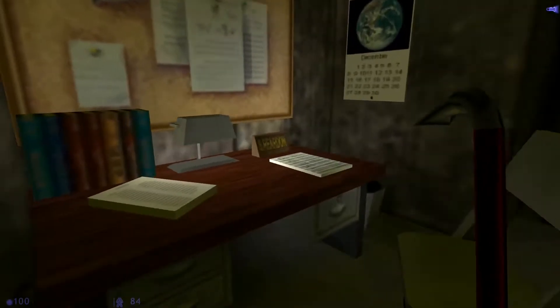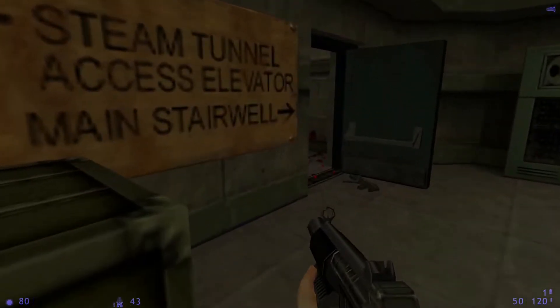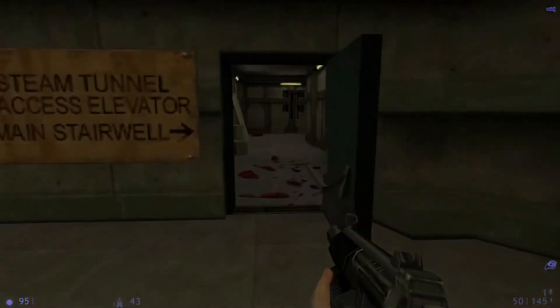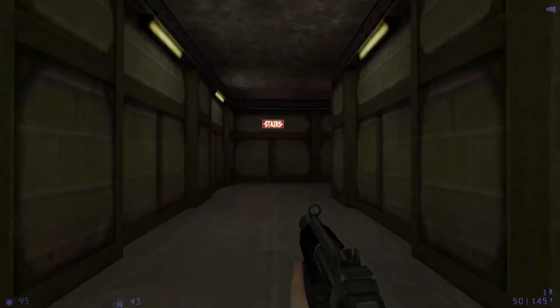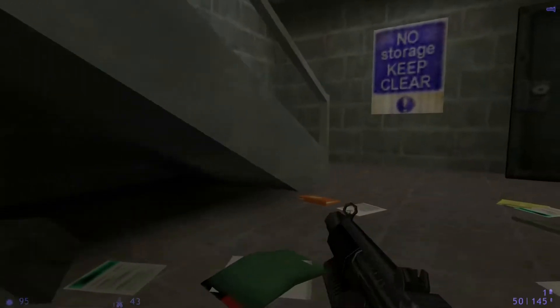Sadly Reardon didn't make it, but these lockers do open - at least the middle one did. We gotta find Rosenberg. I thought I had the shotgun out but that's not what happened. The main stairwell is here - my game decided to act weird. So we gotta find Dr. Rosenberg. There's guys on the staircase, so try to avoid them. This is the storage room, if you want to grab some health.